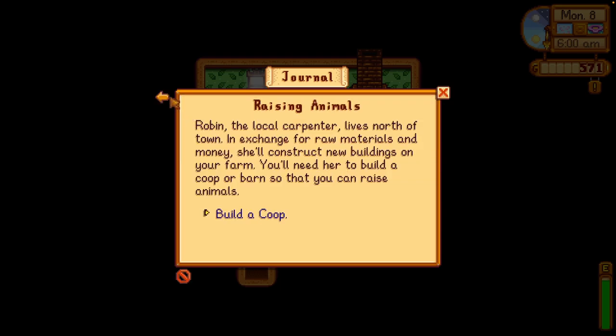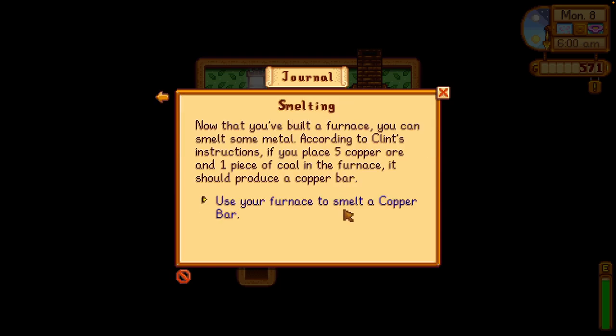We can't afford to build a coop. We could smelt a copper bar — if you place five copper ore and one piece of coal in the furnace, it should produce a copper bar. But that's not that.